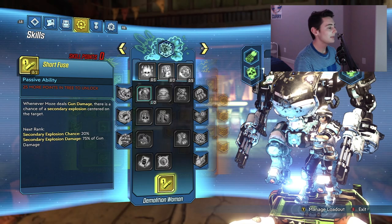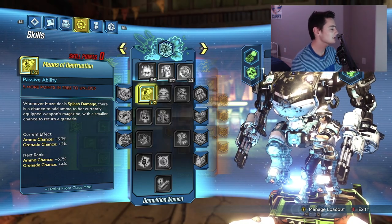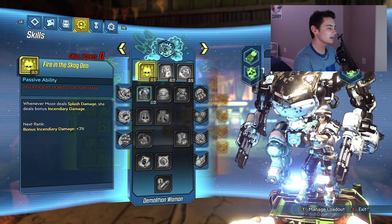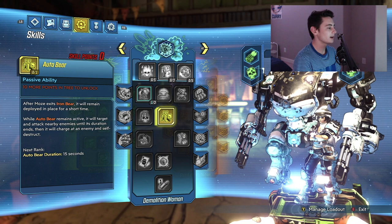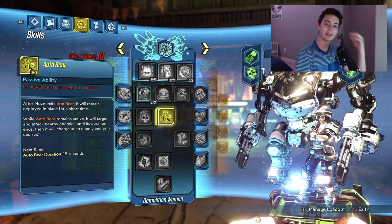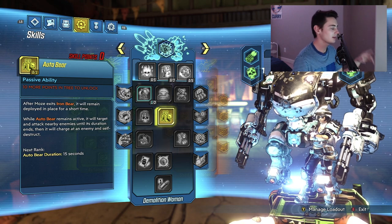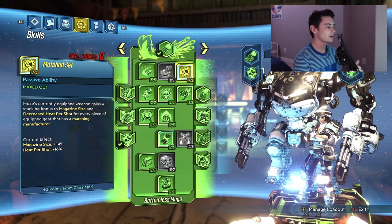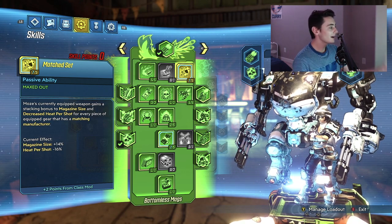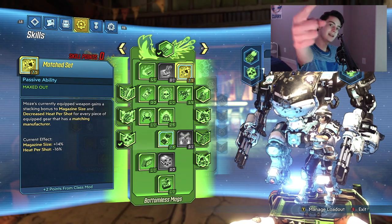We don't put anything into the blue skill tree. The only reason I have one point there is because of my class mod. The blue tree is where all the splash damage and grenade stuff comes in, and that's what I avoided with this build. I really wanted a build that did not heavily depend on spamming grenades to regenerate health or do splash damage — a Moze build that didn't rely on that.